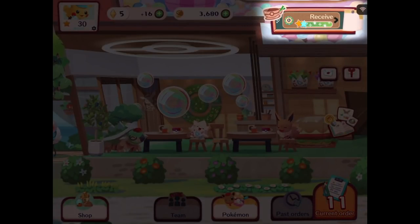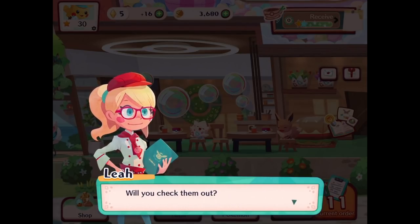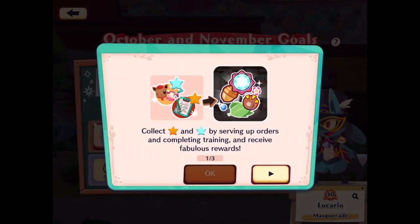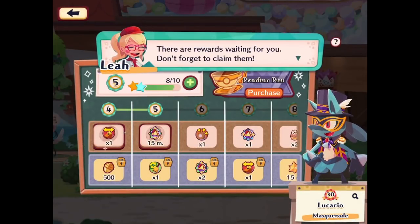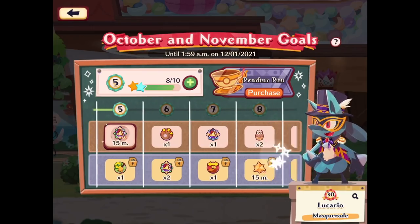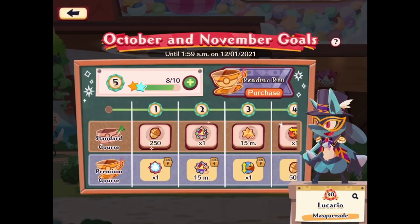Here we go, this is new! Eevee and others came up with some goals for the cafe. This is sort of the season pass thing — October and November goals: collect gold stars and blue stars by serving orders and completing training to receive fabulous rewards. If you purchase a premium pass you can receive additional premium course rewards, refreshed each month. Don't miss your chance to get Pokemon outfits. We have rewards waiting — don't forget to claim them.